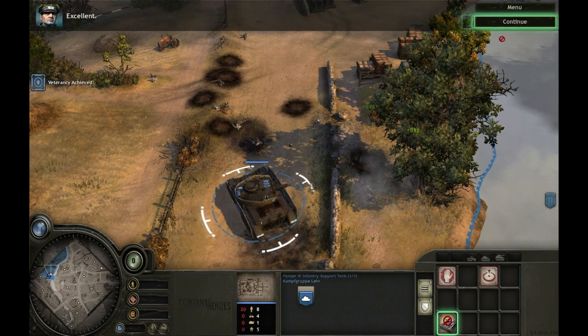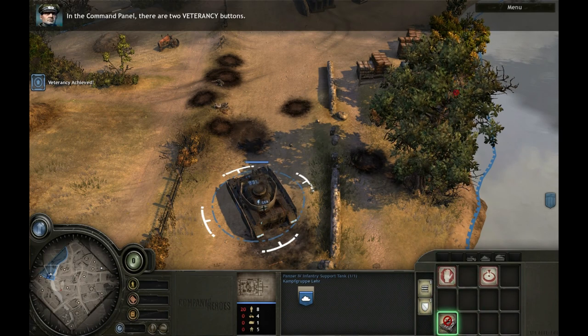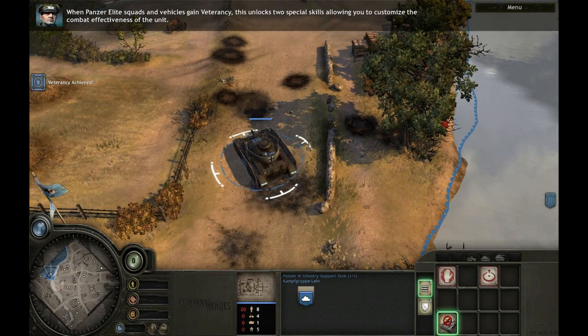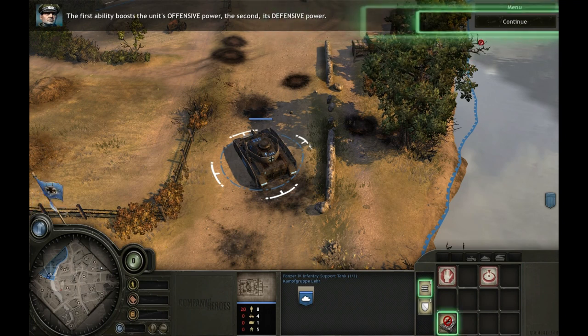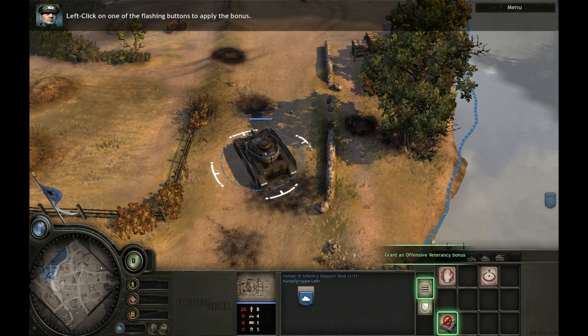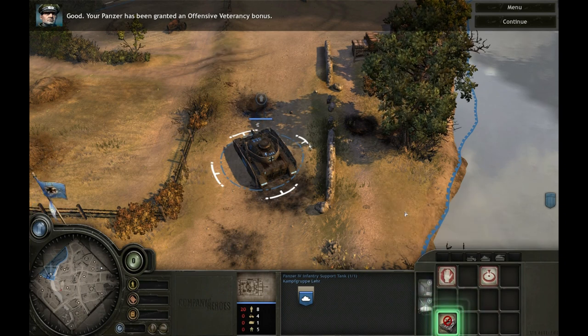Notice your Panzer was promoted to veteran status. In the command panel there are two veterancy buttons. When Panzer Elite squads and vehicles gain veterancy, this unlocks two special skills, allowing you to customize the combat effectiveness of the unit. The first ability boosts the unit's offensive power; the second, its defensive power. With each rank of veterancy, you can choose which ability to apply to the unit. Left-click on one of the flashing buttons to apply the bonus. Your Panzer has been granted an offensive veterancy bonus.